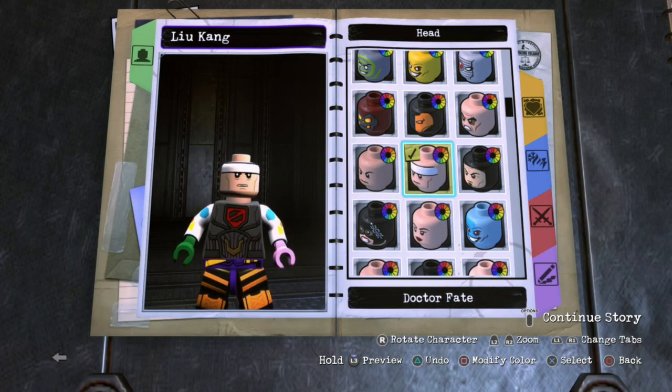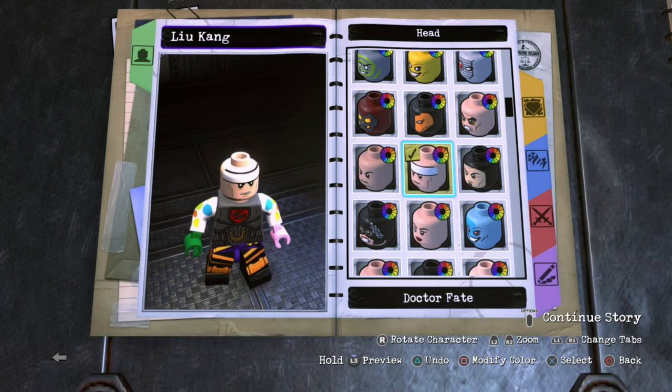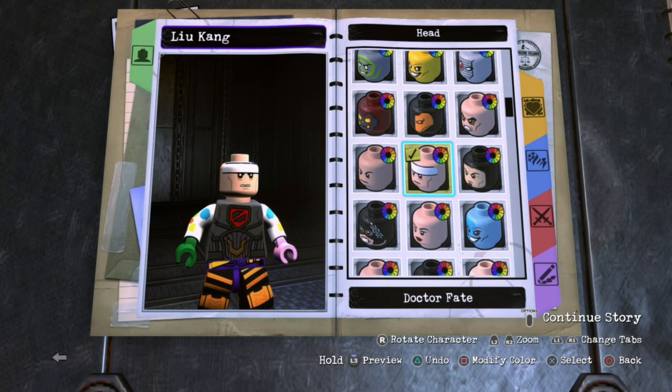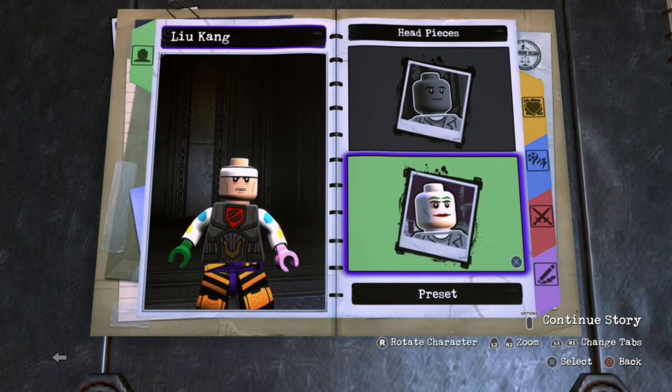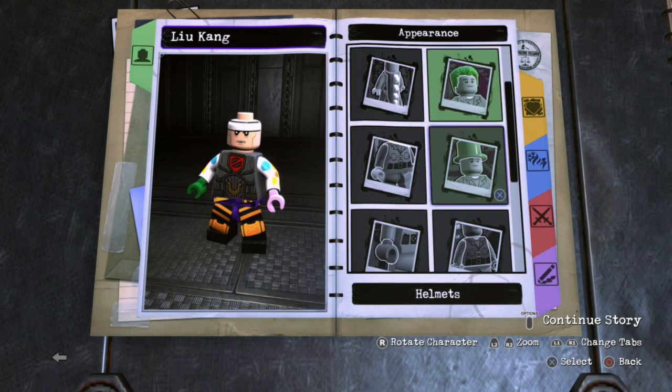But I decided to go with the Dr. Fate head, just because he has that white headband on his head, and Fire God Liu Kang does wear a headband on his hair, not on his forehead. Unfortunately we can't give him a headband on the hair, there's not a piece with a headband on the hair, so we just have to go with this one that has the headband on his forehead.